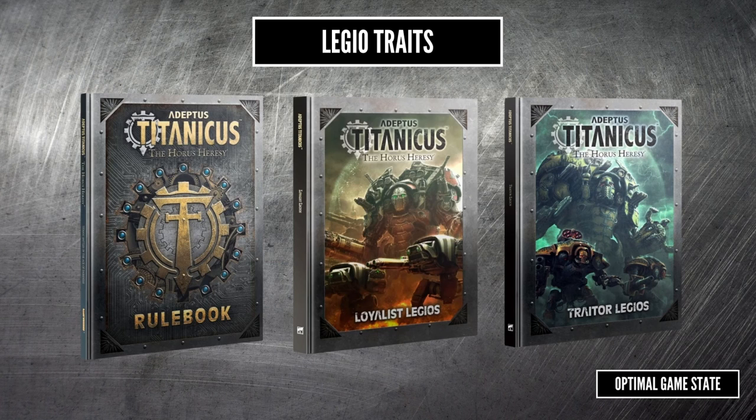Each legio has three additional personal traits, bringing the total options to nine. Most interesting for me, some legios allow swapping titans in maniples. So on page 89 of the core book, you can see the rules for Legio Gryphonicus, which lets you replace a warlord or warhound in a maniple with a reaver instead. This means you can run an Axiom maniple straight away from the core box with the two reavers and two warhounds. Alternatively, you can get two reavers into your Venator maniple — only one reaver will be able to use the opportunistic strike, but having two will increase the chance of having range and line of sight. Hopefully in the future we'll have a chance to sit down and look through some of the legio rules.